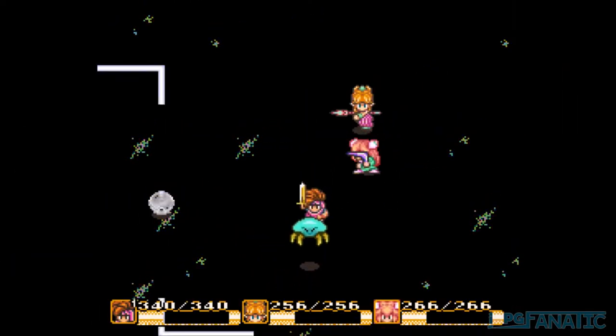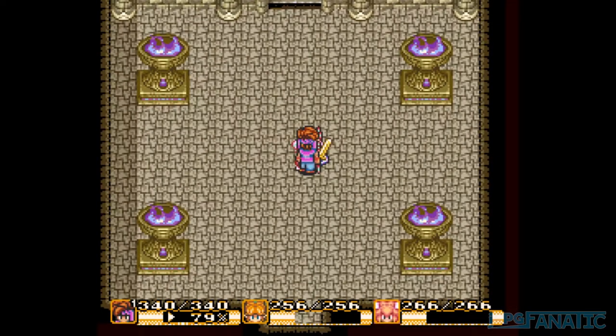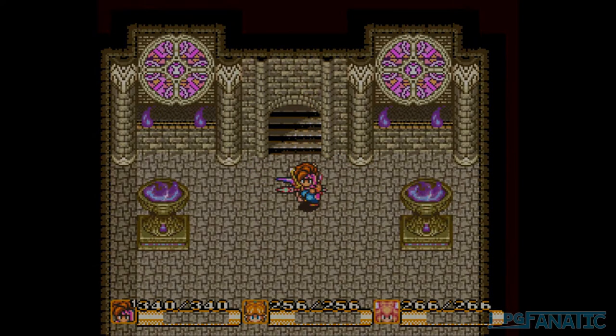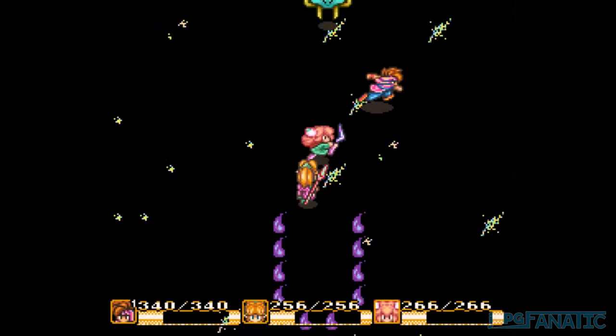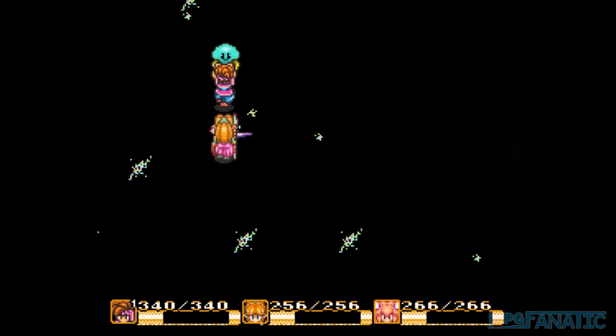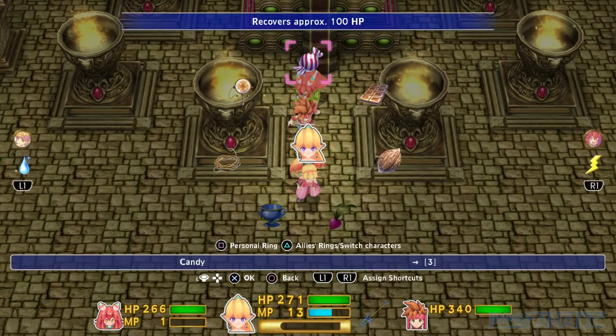In the Moon Palace, you can actually revisit the starry black room after you leave it. Once you hit the crystal orb and enter the next room, you can use the magic rope and it will take you back to the previous starry room. Once you leave the palace, the magic rope spawn point will reset so you can't go back. On the remake, using the magic rope will take you to the current, correct entrance.